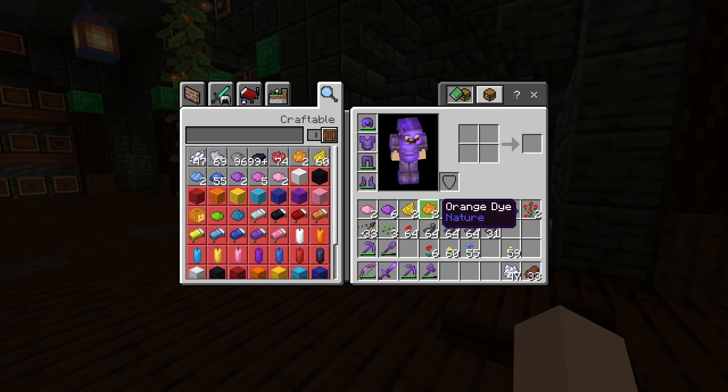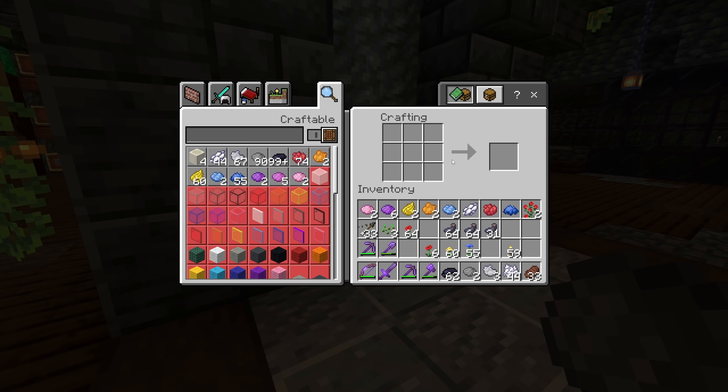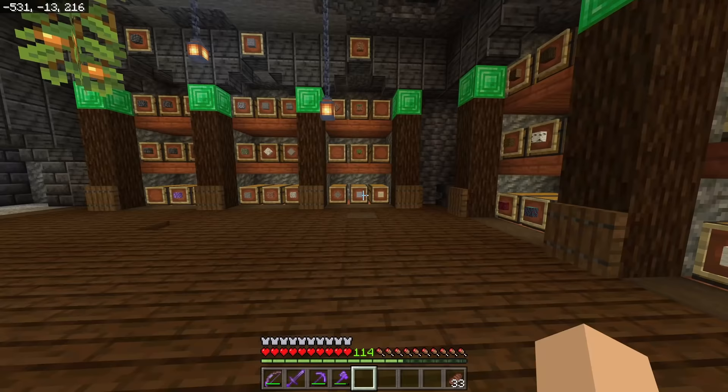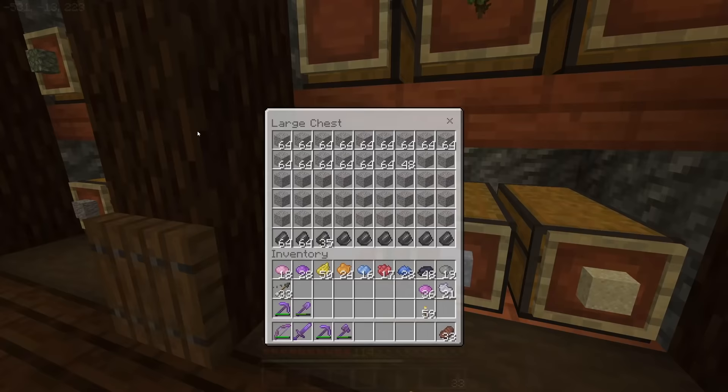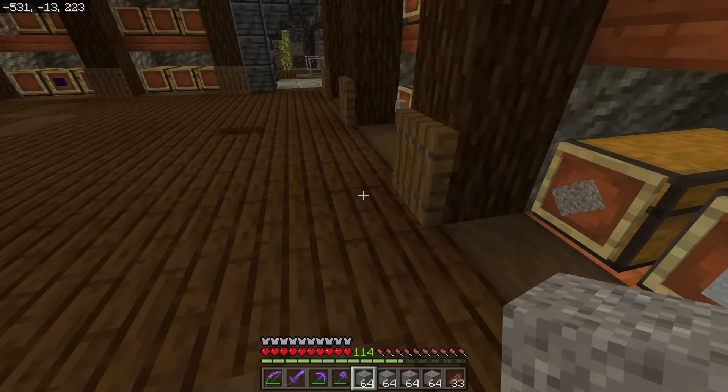There's a lot of different things you can do to mix up colors. We can also make gray and light gray. So we have a lot of different colors at our disposal without having to do a whole lot of exploring. With these dyes, we are going to make concrete powder. Concrete powder is the combination of gravel and sand together, along with the dye to make a specific color of concrete.